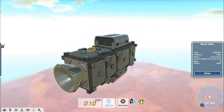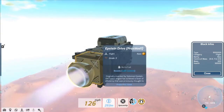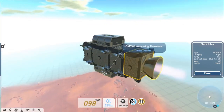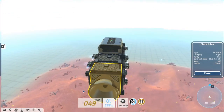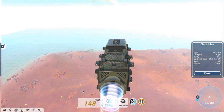Now to address the elephant in the room, let's talk about the Abstein Drive. Originally invented by Solomon Epstein, this fusion engine has achieved a level of efficiency that was previously thought to be unattainable. The Abstein Drive was a vital technology that allowed humans to colonize Mars, the asteroid belt, and the entire solar system.